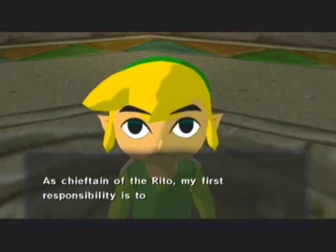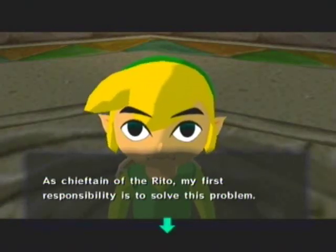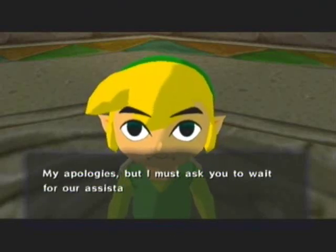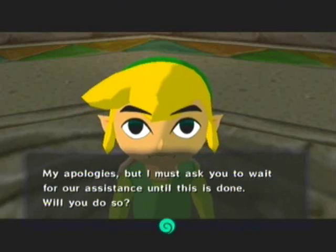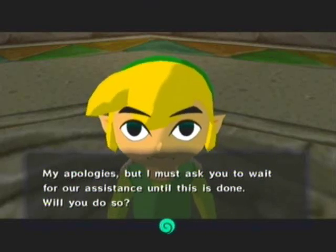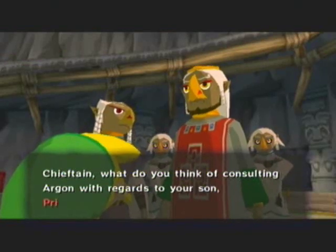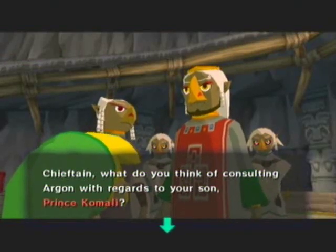Recently, however, the once gentle Valoo has grown violent and unpredictable. Sadly, we can no longer approach him — he'll toast our asses up. If this continues, the fledglings who are of age will never be able to receive scales from Valoo on Dragon Roost. They will remain wingless, and in time our very way of life will be threatened. As Chieftain of the Rito, my first responsibility is to solve this problem. My apologies, but I must ask that you wait for our assistance until this is done. Will you do so? I want to help — Link's so punctual and polite, he says yes.